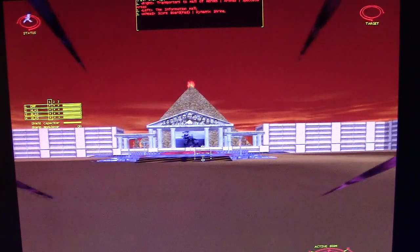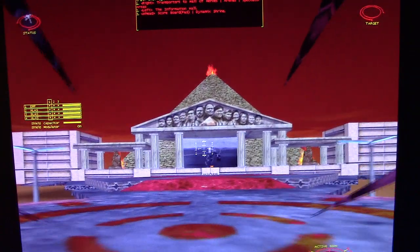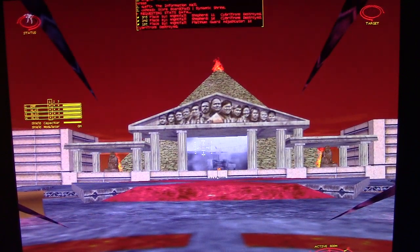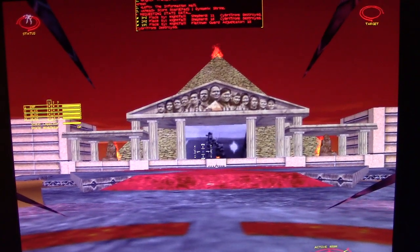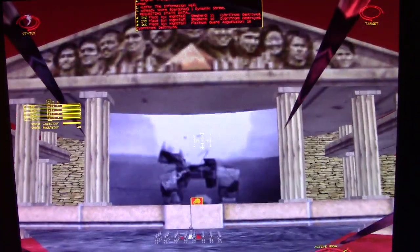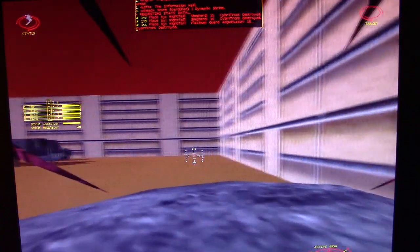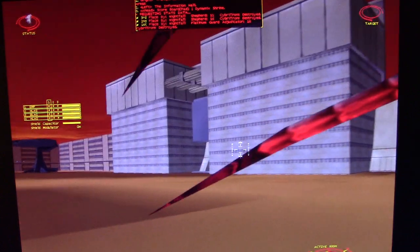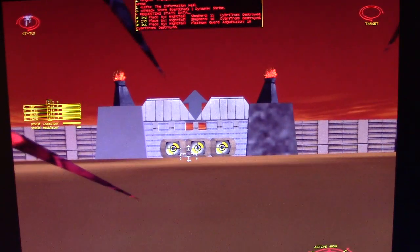Up ahead of you is a score display. Once you fight in an arena and you win a battle, or destroy any number of Cybertrons, your score will be kept and recalled on the file. Of course there are things to look at in the game. To the right is what I call the information hole — it's just author and designer information in there, but I'll keep that for you to discover later.